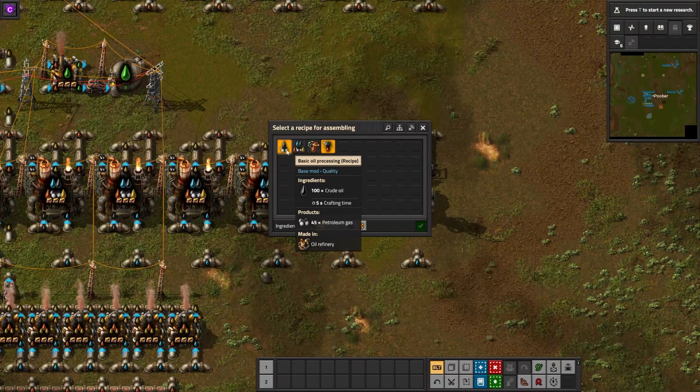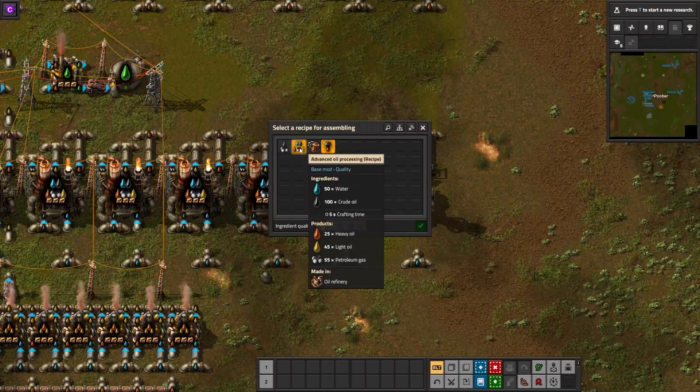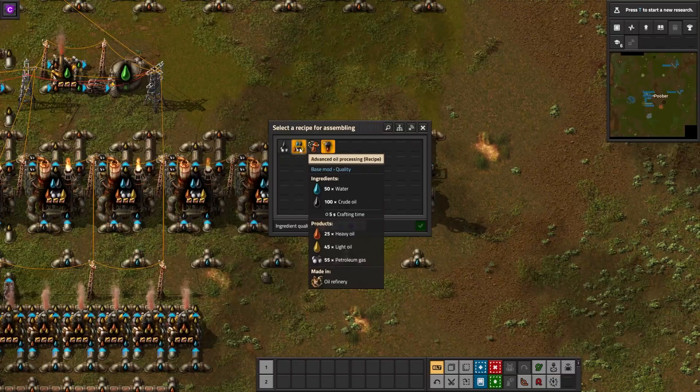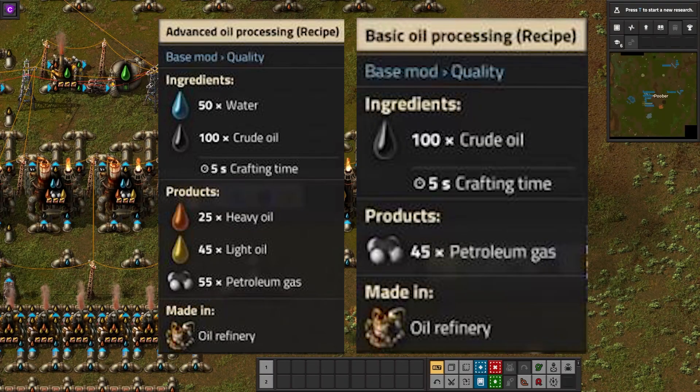You can also rely solely on basic oil processing in place of advanced oil processing for petroleum production, but advanced oil processing produces more petroleum for the same amount of crude oil input — 55 versus 45 — which means advanced oil processing is more bang for your buck.